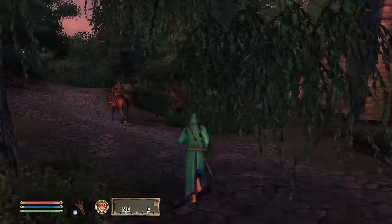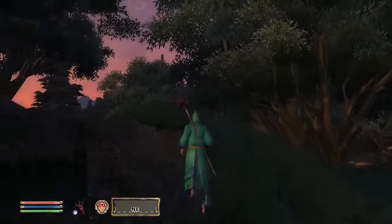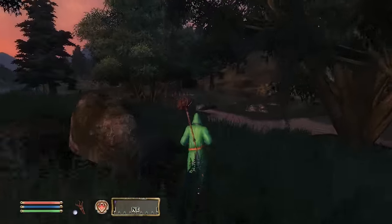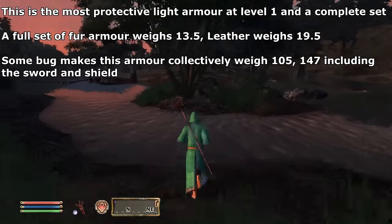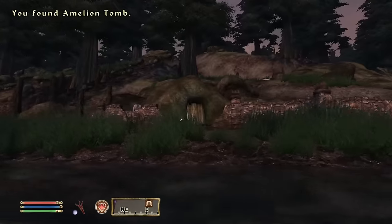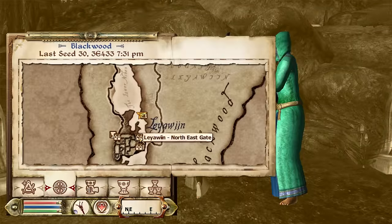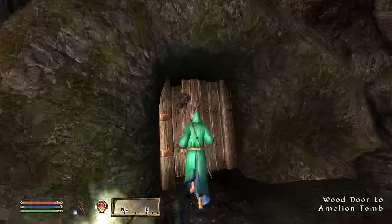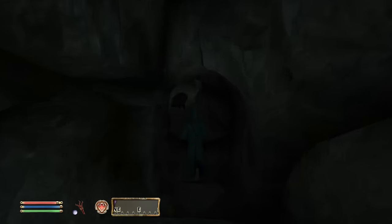We're heading over to the Amelion tomb. I'll show you where it is on the map. We're going to get the Amelion armor set — it is the best light armor you can get off the bat, but it is also the heaviest light armor in the game by a mile. Here we are, Amelion Tomb. In this first zone, we've got the gauntlets, the boots, and the shield.